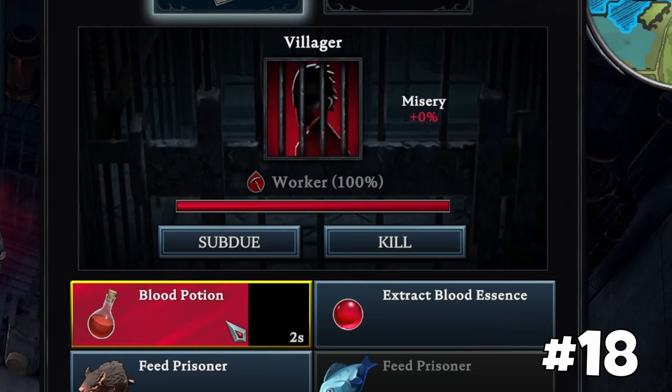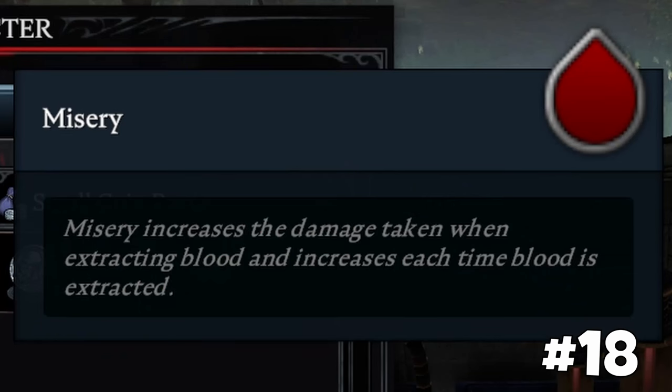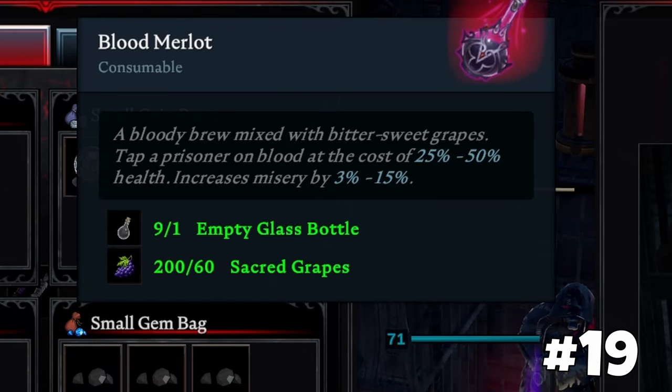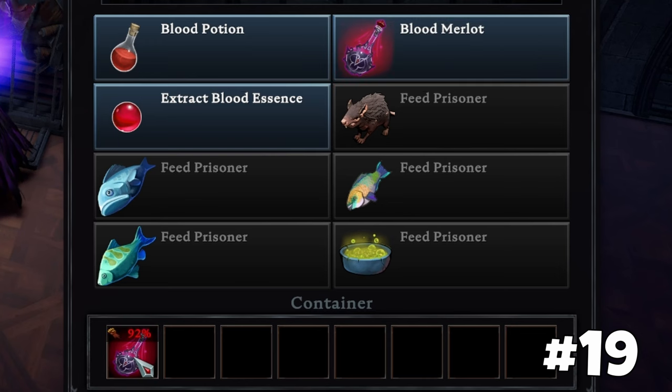Each use of blood extraction increases the misery of your prisoner and the damage from extraction. Lower their misery with specific fish to avoid losing your precious blood source. Blood Merlot is superior to regular blood extraction as it consumes fewer health points and induces less misery.